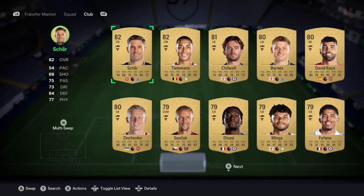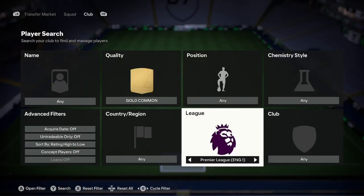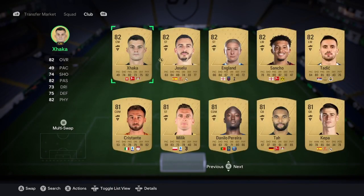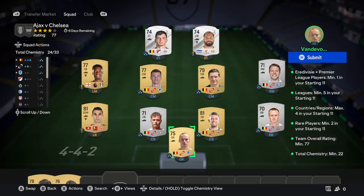The next step is you're going to search by Gold Common and just see if you've got an 81 in your club as well — not from the league that we suggested. As you can see, I'll go with like Milika or Cristante, and that would fit in.